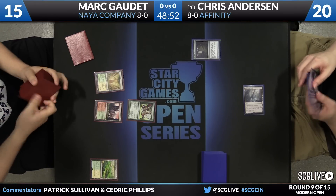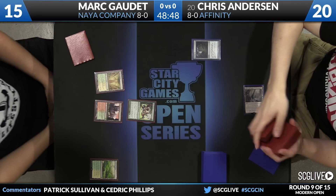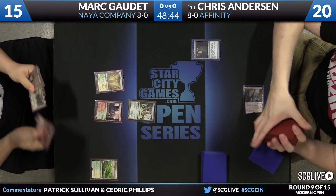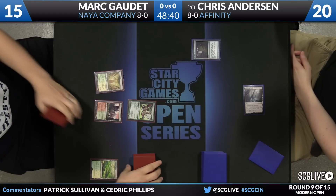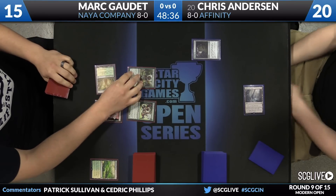Nactl is a 3/3. We'll see what Gaudette's going to do this turn outside of attacking, of course — that part's easy. He's got a Lightning Bolt and Noble Hierarch in hand. Very solid hand. Cast the Hierarch, leave up the Bolt — that's where he'll start.